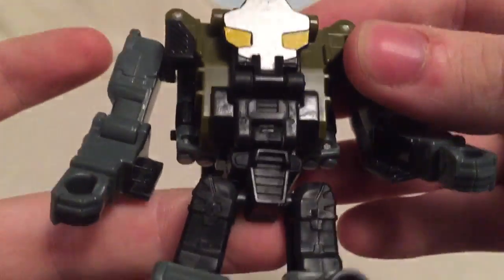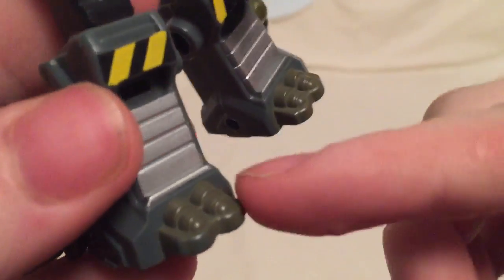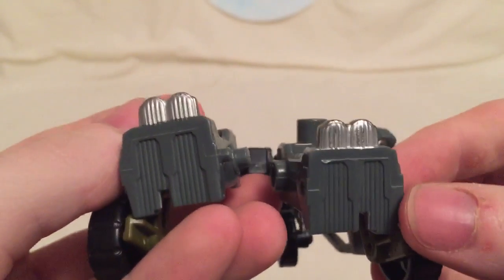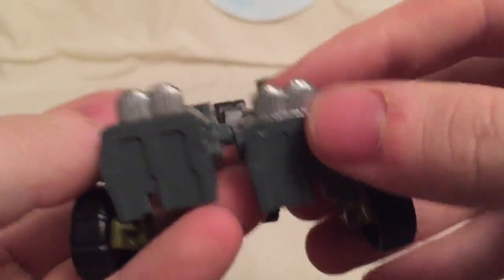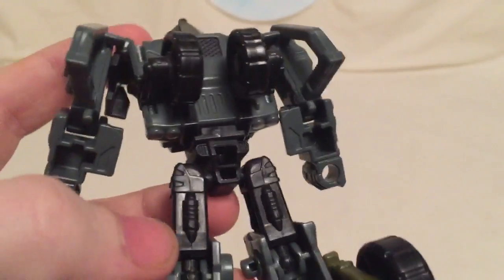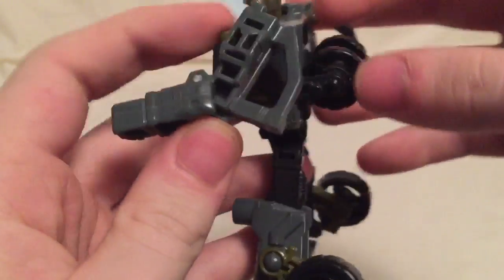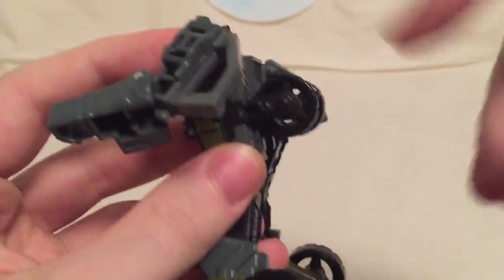Nothing much else going on — just a bunch of black plastic with some nice molded details. Other details you already saw in vehicle mode: there's some green paint starting to fade, silver paint on the bottom that gets scratched up easily. His legs are a little bit hollow on the back but hollow for a reason. He's just got the doors hanging off his arms as a window frame and visible wheels on the sides — I've always loved when Transformers have visible wheels on them.